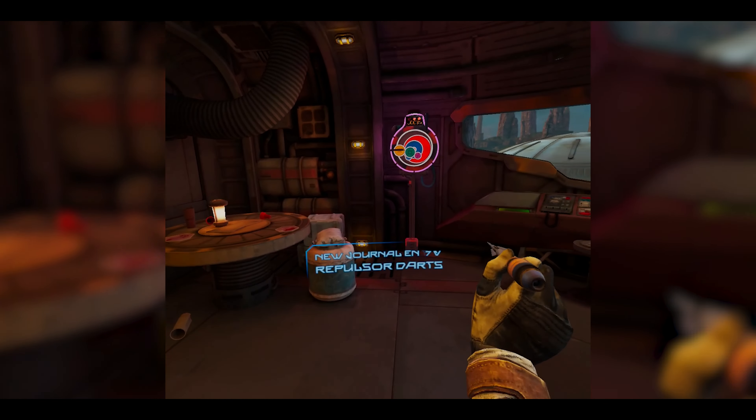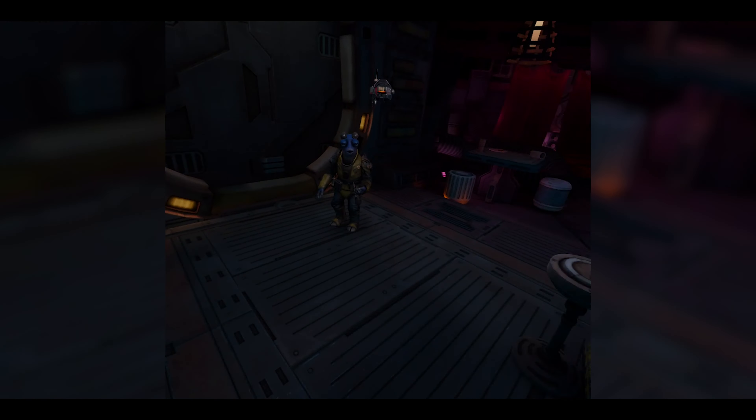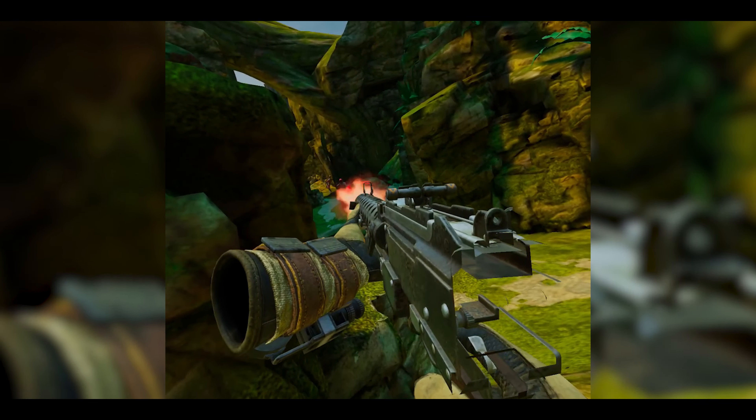Next up is Star Wars Tales from the Galaxy's Edge. This one is similar to Vader Immortal, but whereas Vader Immortal was more of a movie, this one is much more of a game. It's set in the same world as the Disneyland park, and it's amazing if you like Disney — it feels weird especially if you've been there. Galaxy's Edge is a story-driven game where you're sent through stories trying to survive after a cargo ship incident. It goes for $24.99 on the Oculus Store.